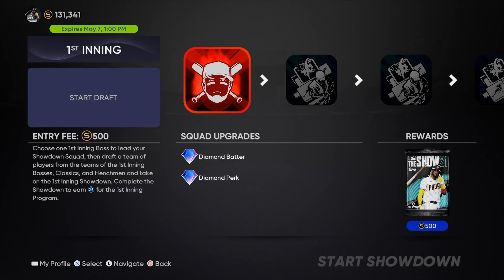But if you skip the first five moments — and I'm going to show you how to do that — you can beat this first stage of the showdown, which gives you 500 stubs back and a free pack.